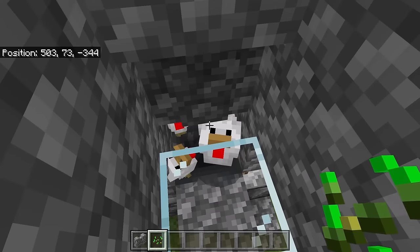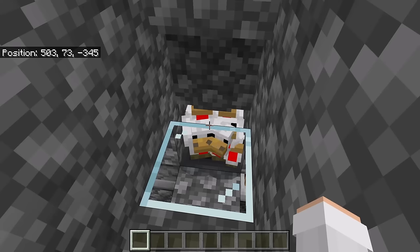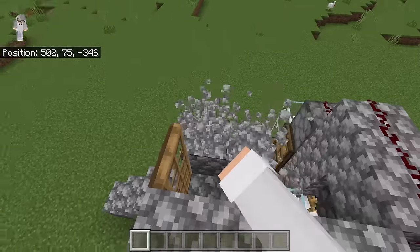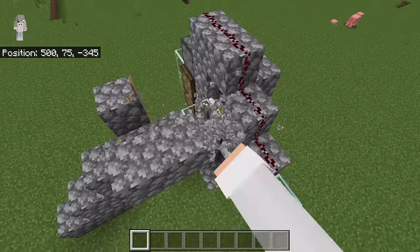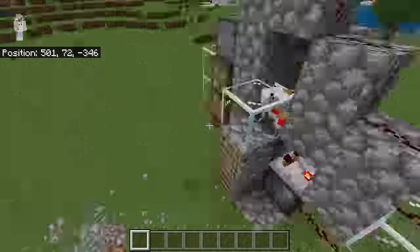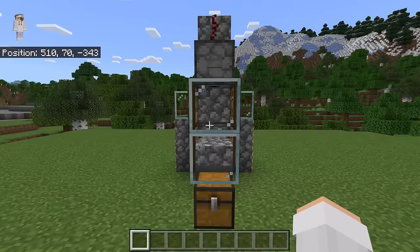By the way, chickens have a breeding cooldown of 1 minute. After you have the amount of chickens you want in that chamber, break these blocks. I'm now going to do a quick fly around so that you can check and make sure the chicken farm is built correctly.